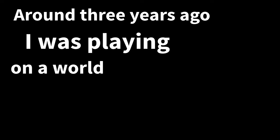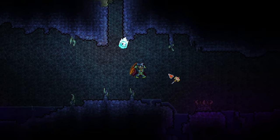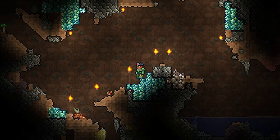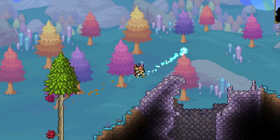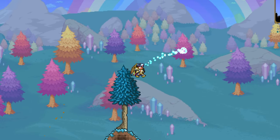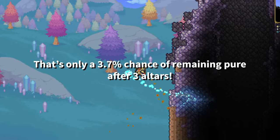Around three years ago, I was playing on a world when it had just hit hard mode in Terraria. The next step, logically, would have been to smash altars, then to mine the hard mode ore to make anvils and armors and such things. However, breaking an altar grants a two-thirds chance to spawn a random corrupted or hollowed block somewhere in the world, a risk my former pure self couldn't take.